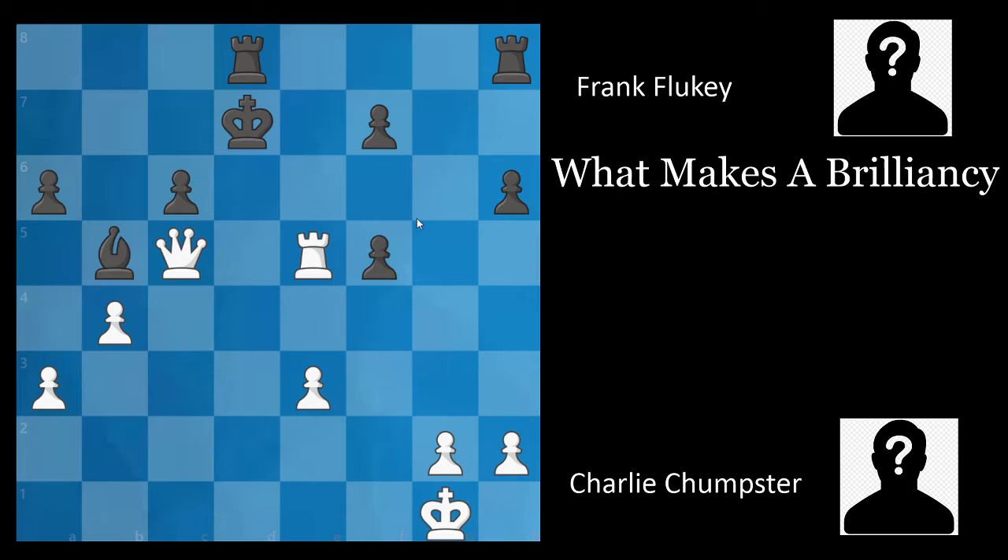In this position, we have Charlie Chumpster as white, with a completely dominating advantage. Not only does he have a queen for a rook and a bishop, but also the black king is very exposed, and we have ideas such as rook to e7 and queen to a7, which threatens four different mates in one. What do you think Frank Flukie played? Well, it's obvious — h5.